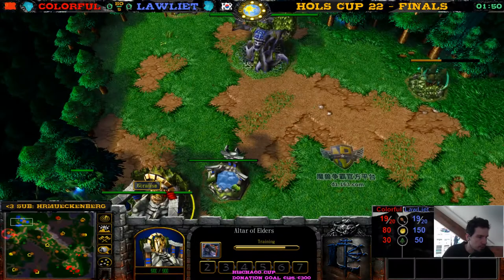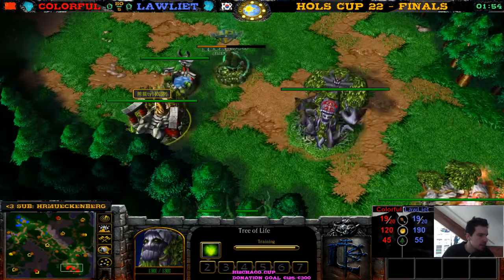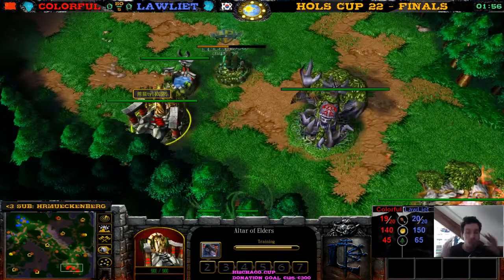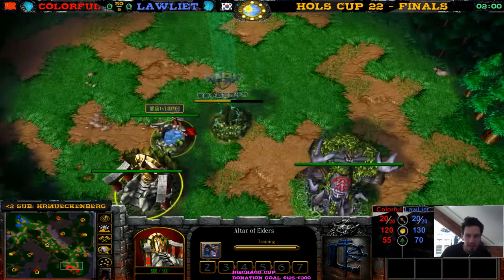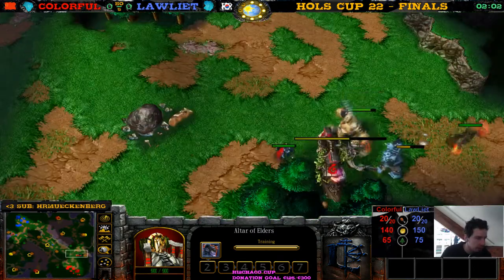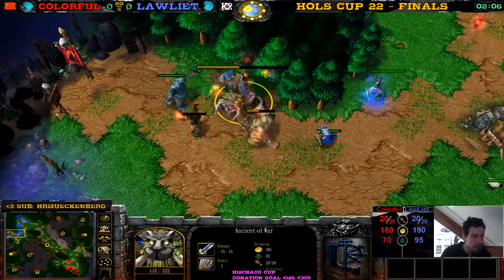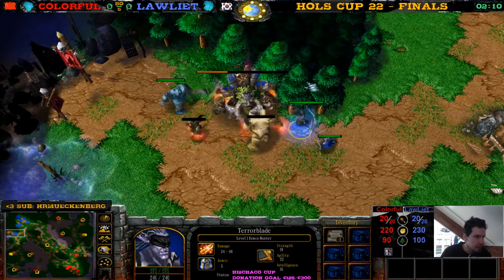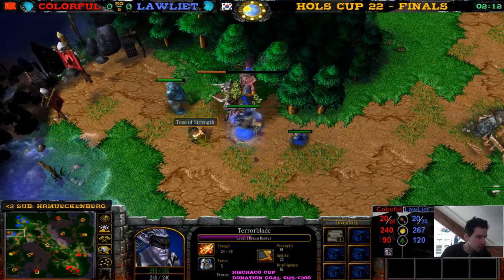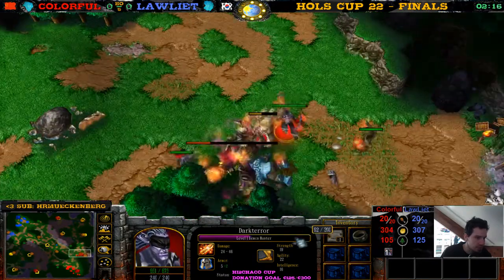Hi Chaco! Okay, what do we have here? Loliath is going Demon Hunter, and Colorful is also going Demon Hunter. Demon Hunter against Demon Hunter — this is so exciting! The Ages of War is creeping over here, and another Ages of War here for Loliath on this side. The Demon Hunter shows up just right-clicking some units, killing some of my units, kills an Ogre, kills a Troll — gets 96 XP.